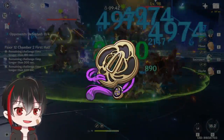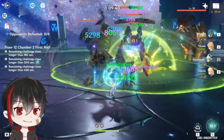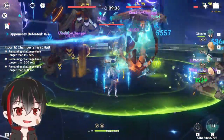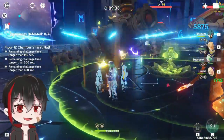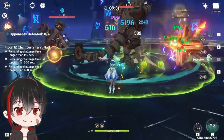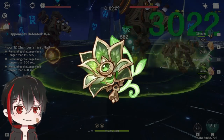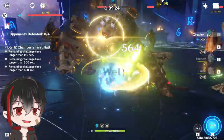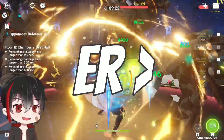Xingqiu will want 4-piece Emblem to maximize his sword damage, and it also gives him a lot of energy recharge. The Traveler should go for as much energy recharge as well, since you don't have a Dendro battery on this team. If you have a decent Deepwood Memories set, then use that to increase Hyperbloom's Dendro damage, but it's not necessary. It's more important to get good energy recharge on your artifacts instead.